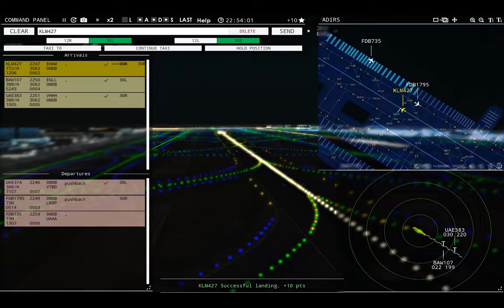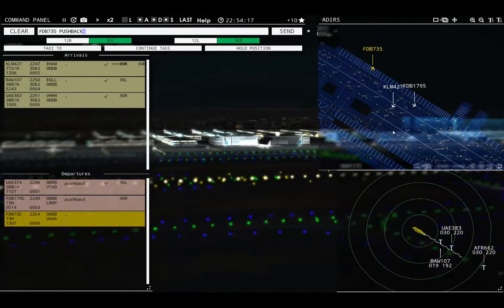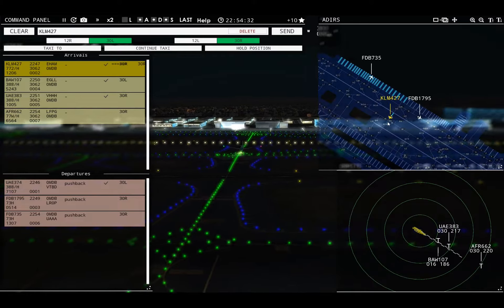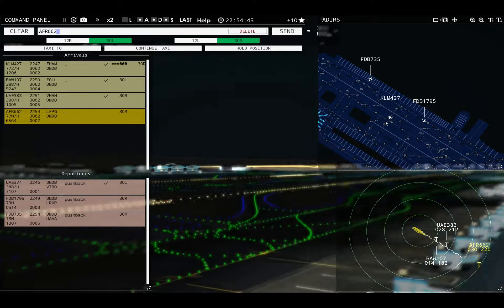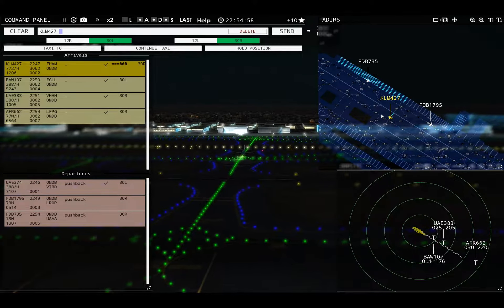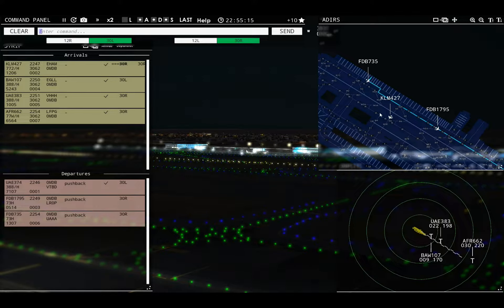Emirates 374, runway 30 left, cleared for takeoff. Is he going to vacate to the right? Sky Dubai 735 requesting push and start. That's not where I wanted you to go. Sky Dubai 735, pushback approved, expect runway 30 right. Ground, 30 right, pushback approved, Sky Dubai 735. That just makes no sense. Air France 662 with you, runway 30 right. Air France 662, runway 30 right, cleared to land. That just made no sense — why? There's no warning.